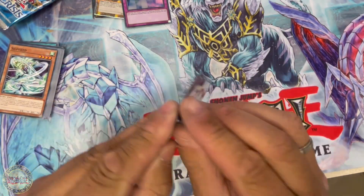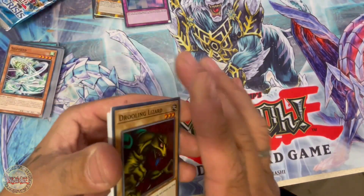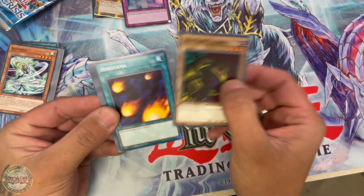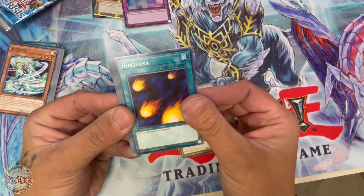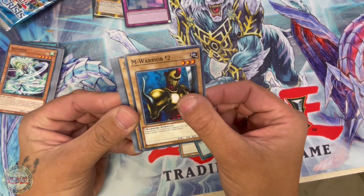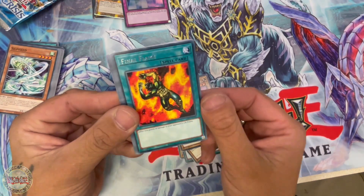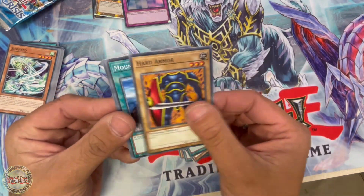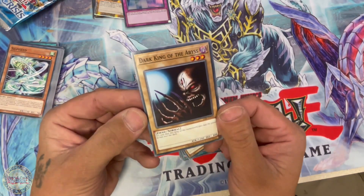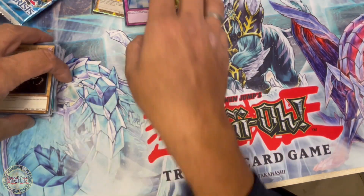All right, let's pull something really good. What do you got? We've got a Drooling Lizard, a Hinotama, M-Warrior Number Two, a Petite Angel, Final Flame, Rare Hard Armor, Mountain Root, Water, and Dark King of the Abyss. Super stoked with that one guys — nice quick one for you!